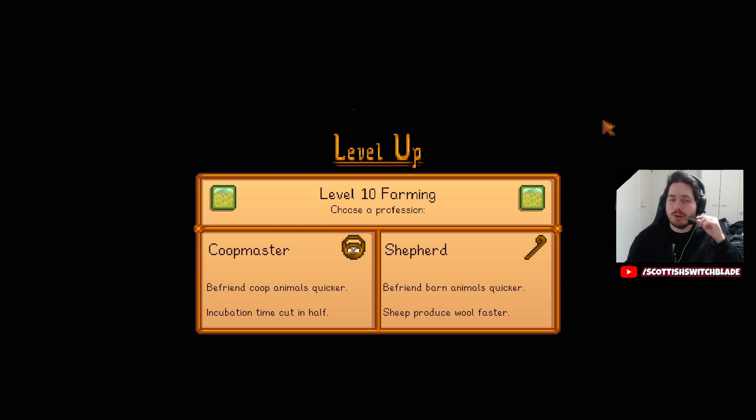So I lied — I am back before summer for one reason. I need to pick Coop Master or Shepherd. Befriend barn animals quicker — well we're not going to have any barn animals. Befriend coop animals quicker — okay, this one. Incubation time cut in half: that means I might not have to buy all my chickens. I could just place eggs on the incubators and that could save a lot of money. We'll need to see how the money situation is after buying all the coops, then renovating them all to big coops, then renovating them all again to deluxe coops. But regardless, this could be a huge time and money saver.